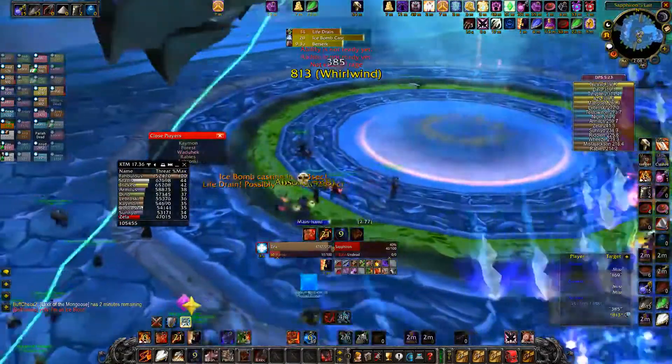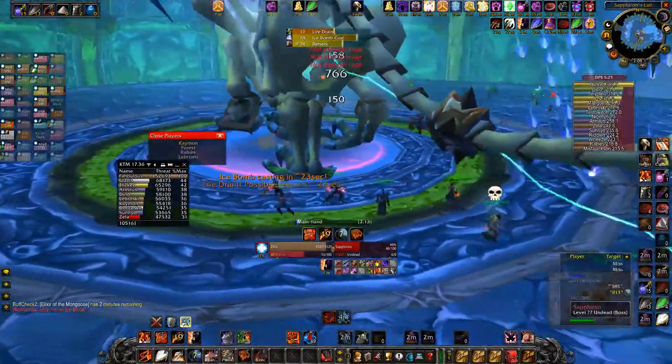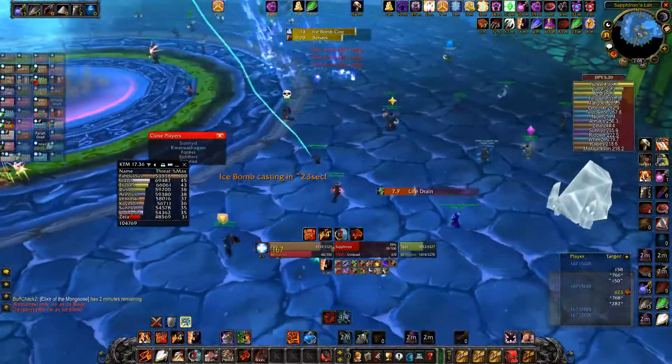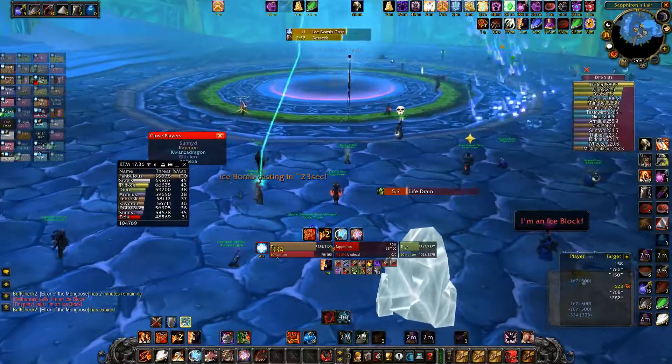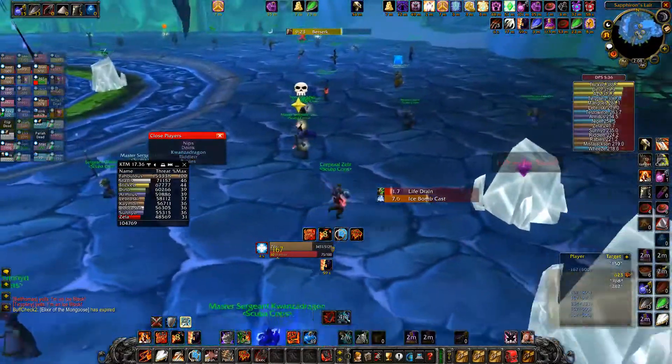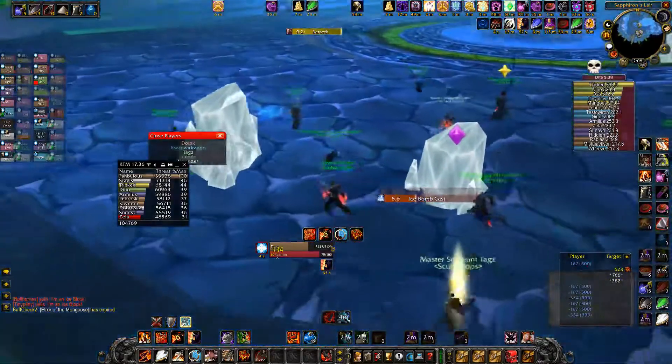Melee, you can do a little damage in the air phase, just be ready to buggy out when the blocks come. Spread out too. There's one in the back, one way in the corner — let's hope we get some good RNG. Condense — there's one in the middle, we're good. Life drain's out.